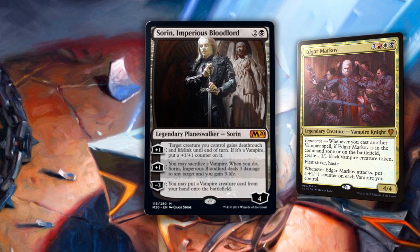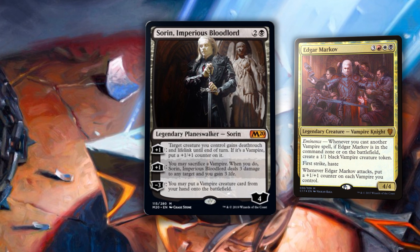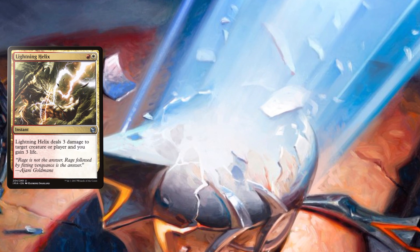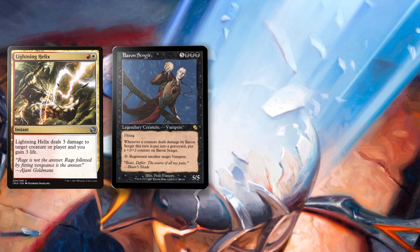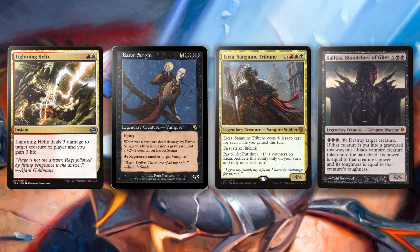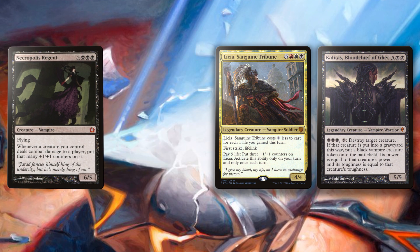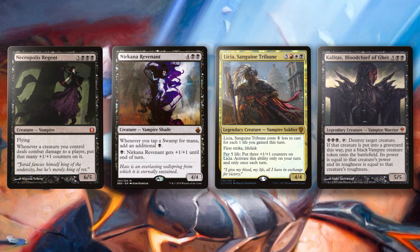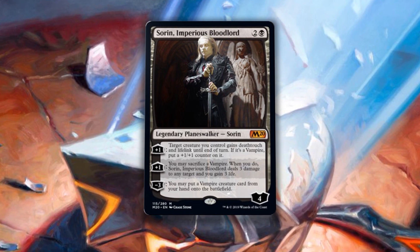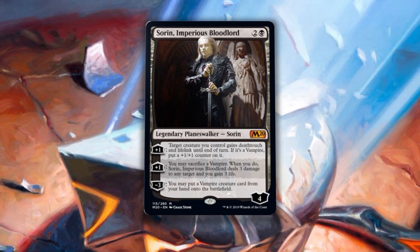New Sorin is meant for Commander — Edgar Markov is calling him back home. Sorin can sacrifice vampire tokens to Lightning Helix opponents. But more importantly, for three mana he can cheat Baron Sengir onto the battlefield, or Liesa, Sanguine Tribune, or Kalitas, Blood Chief of Ghet, Necropolis Regent, or Krav, the Unredeemed. Sorin, Imperious Bloodlord is the lord of vampires, and his cheap cost and absurd vampire abilities will earn him a place in vampire decks from now until eternity.